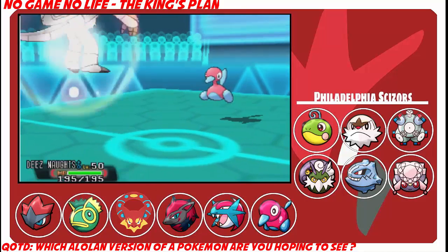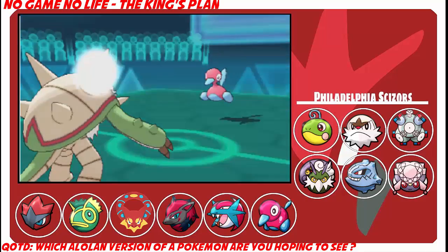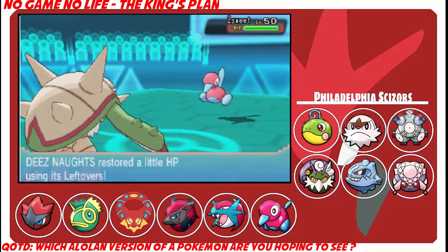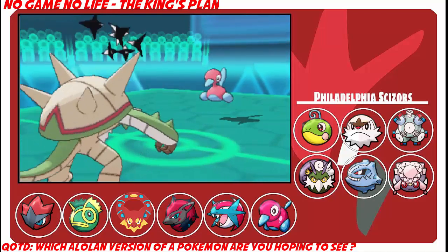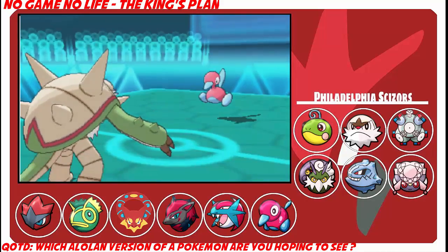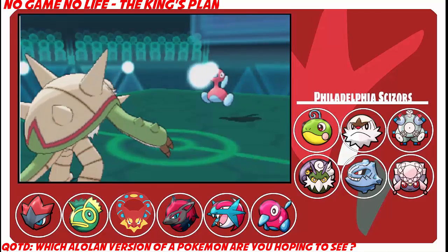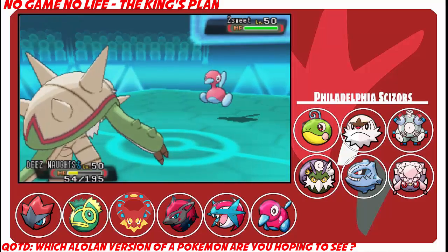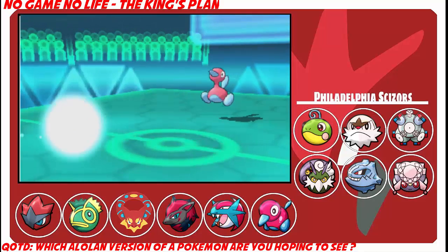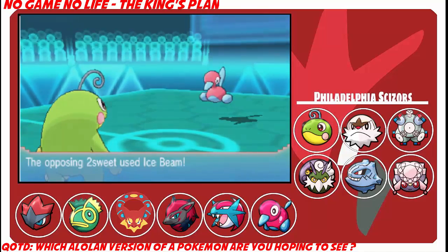I switch out into Chesnaught to deal with Porygon a bit better as he goes for Iron Tail. When I looked at Porygon's ability I didn't see Trace and didn't see Download either, so it has to be Analytic — or I was just missing it. I go for Spikes as he goes for Discharge and then Iron Tail. I thought it was a Zoroark for a second but Zoroark doesn't get Discharge. My Chesnaught is really low — I do the calc and with no attack investment Ice Beam just barely avoids the KO, but with attack investment Chesnaught would have been knocked out right away.